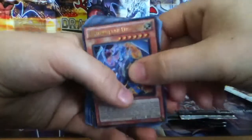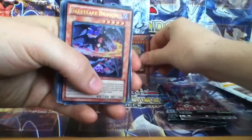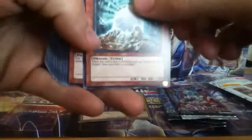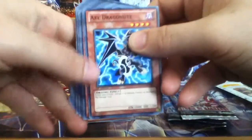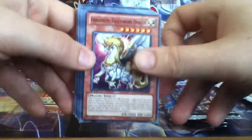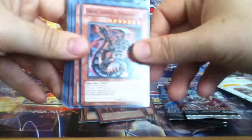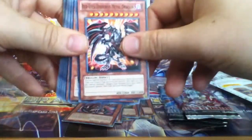We have an Ultra Light Pulsar Dragon, an Ultra Dark Flare Dragon, Super Eclipse Wyvern, Blue Eyes Common, Red Eyes Common, White Stone of Legend, Red Eyes Black Chick, Axe Dragonite, Vice Dragon, Grygoneth Lightsworn Dragon, Prime Material Dragon, Dark Arm Dragon, Red Eyes Darkness Metal Dragon, and Chaos Sorcerer — I love Chaos Sorcerer.